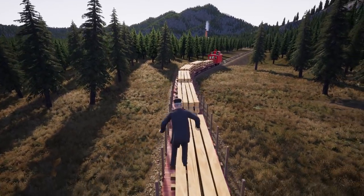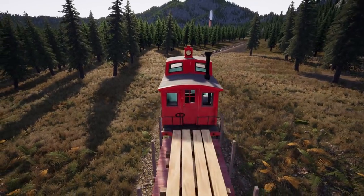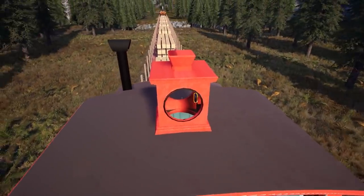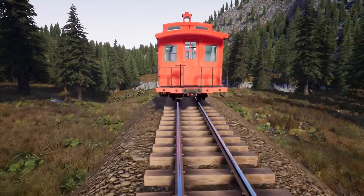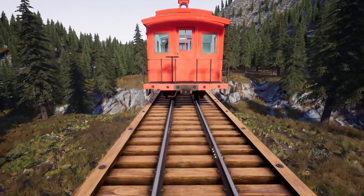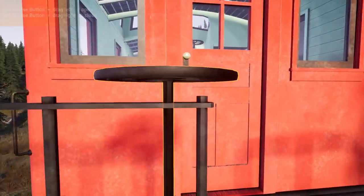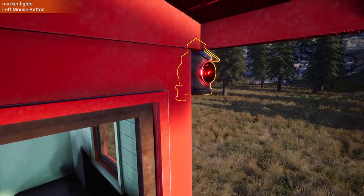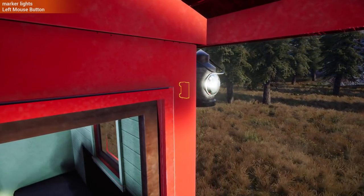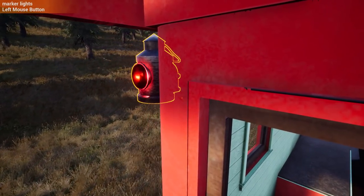We're on our way to the smelter, fully loaded with 20 beams. One thing I was meaning to ask — what are all the lights for in the caboose? We've got some different colored ones. What do all the lights mean — are they just left and right like boat lights? There are no red marker lights — they're mainly for nighttime running and they indicate the direction of travel of your train.